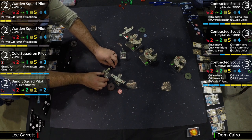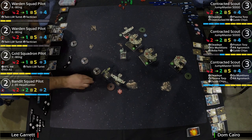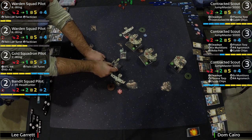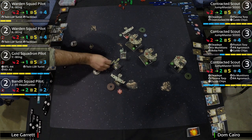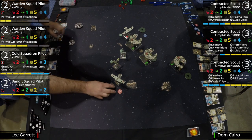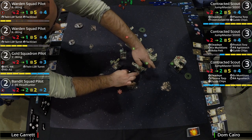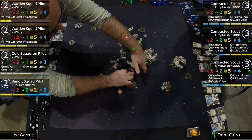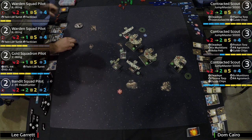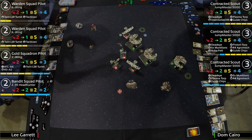There are going to be a lot of dice rolled. Lee is ultimately looking to get these Jumpmasters to bump — he gave a stress to number two. A bump means no actions, but he might clear the stress, though then he'll get stressed again. Since he gets his actions and shots first here, this is the turn for Lee to really put himself in an advantageous position.